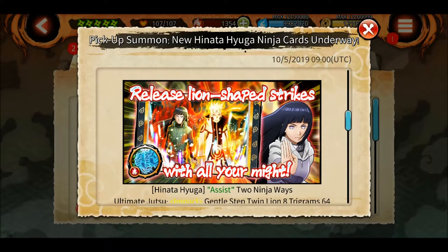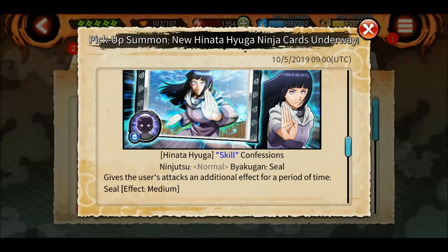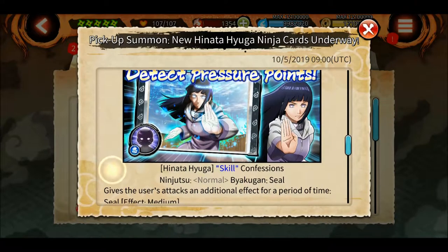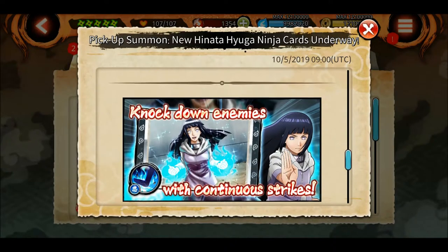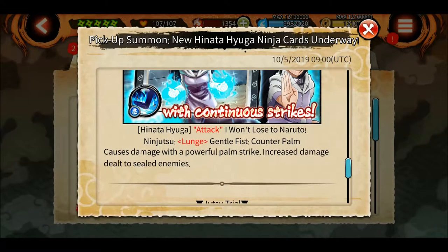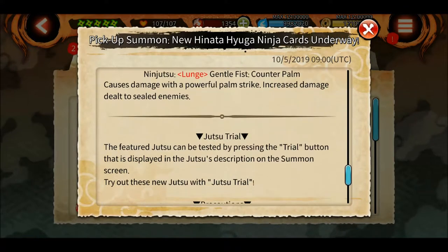The artwork is really cool. The second four-star is 'Detect Pressure Points,' which gives the user's attacks an additional effect for a period of time - seal. I think it's the same as the last Byakugan jutsu Hinata had. The second one is 'Gentle Fist Counter Palm,' which causes damage with a powerful palm strike and increases damage dealt to sealed enemies. The artwork looks like the old ultimate.